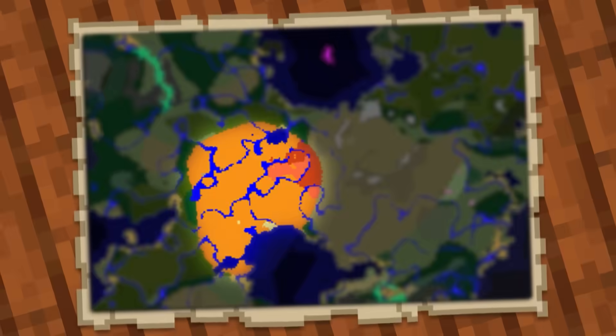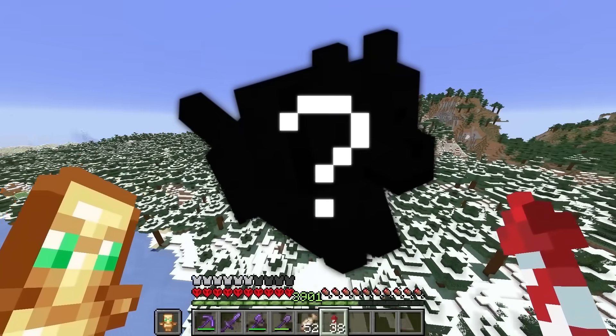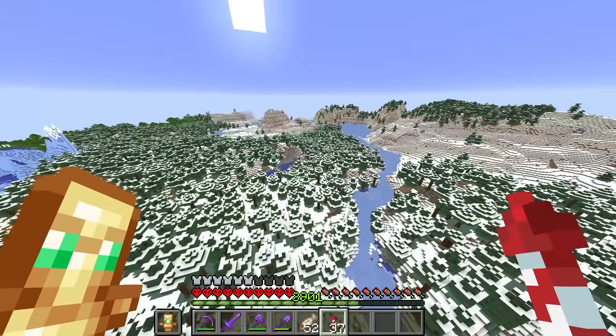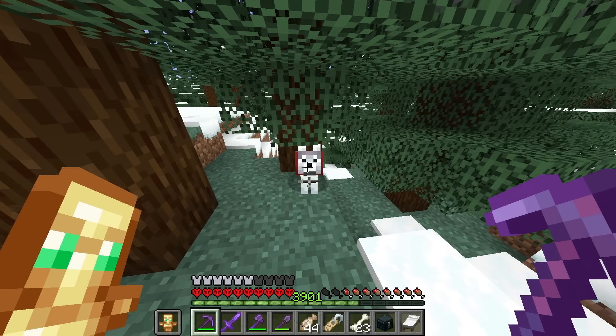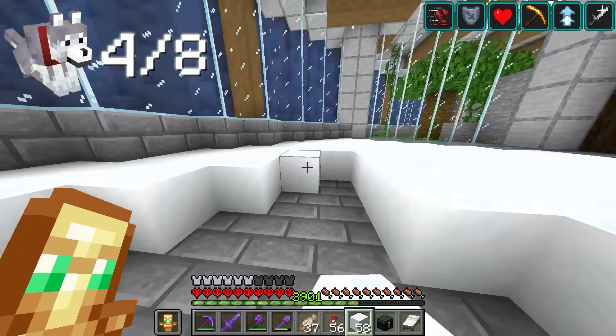Next, let's get the ashen wolf, which can be found in the snowy taiga. There's another snow-themed wolf too that I've heard is a little bit more rare, so we'll save that one until the end. Probably going to be a little bit harder to spot with the white snow, but there you are. We'll name you Uranium-235, and for your enclosure we'll have the first snow-themed room.